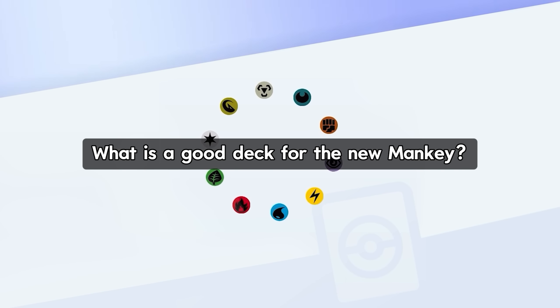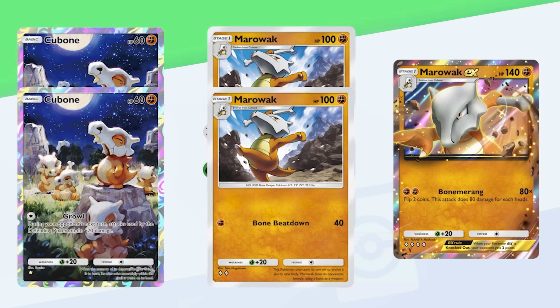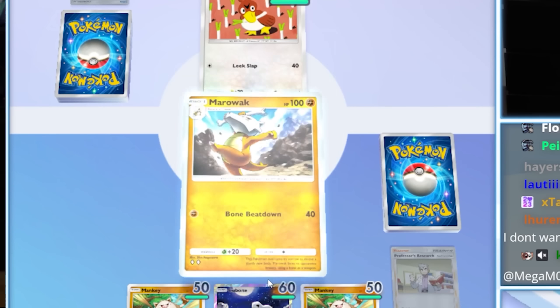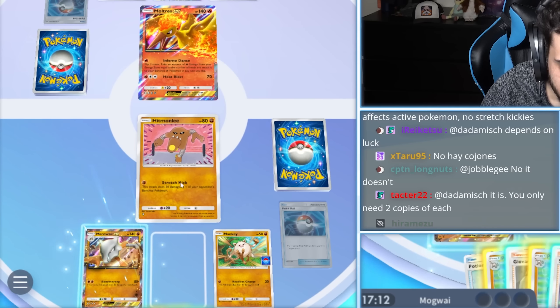What is a good deck for the new Mankey? Since Primeape is a very good option going second but underwhelming going first, you want to pair him with a Pokemon that can thrive going first with just one energy. When it comes to Fighting types, no Pokemon fits this role better than Marowak. Today's deck is all about pivoting and trying to find the right moment to strike hard.